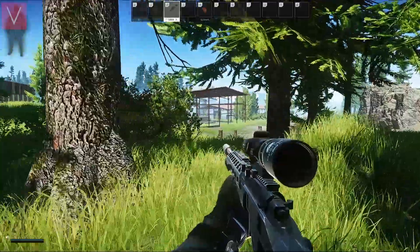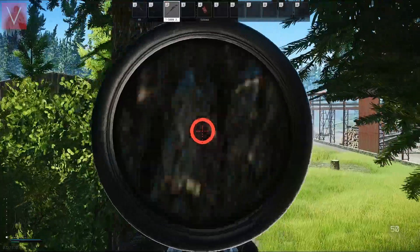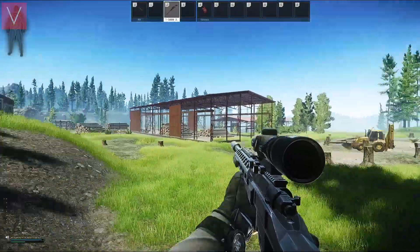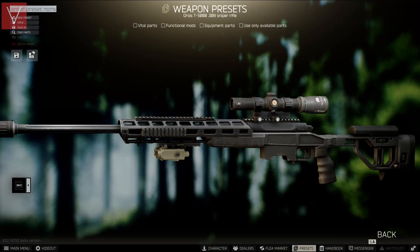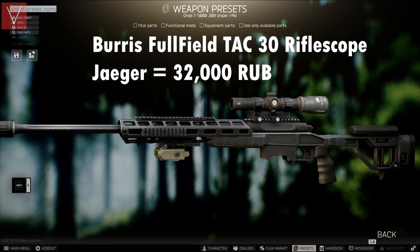The next gun is the T5000M. This is one of the least used guns in the bolt action rifle series, but it's one of the most effective I've seen. I've used the scope mount from the flea market for 4,000 rubles, the 30mm scope mount from Jaeger, and the Burris Fullfield TAC30 rifle scope from Jaeger for 32,000 rubles.